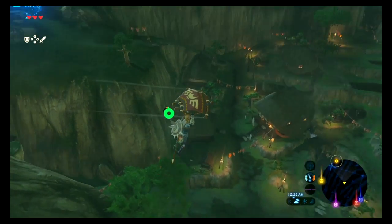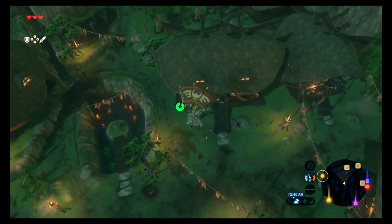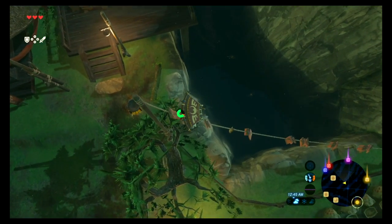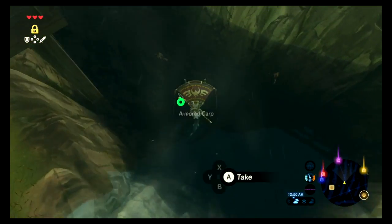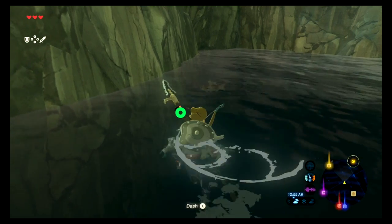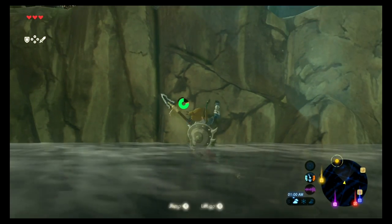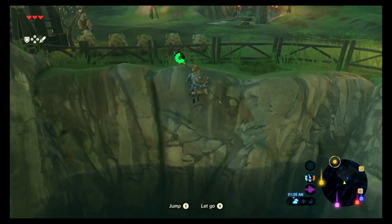Everybody, you have to remember this tip — it's a real good one. Smash pots. Always smash pots. Sometimes they have things in them. From previous Zelda games, I'm pretty sure you know that by now. There are a lot of things in pots — sometimes it might be other things, I'm not sure what, but other things.